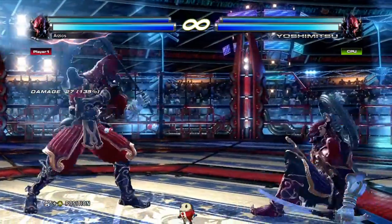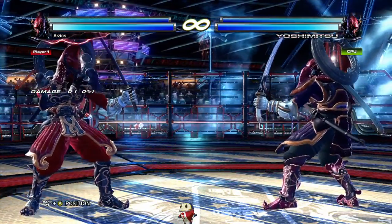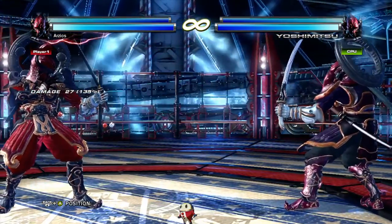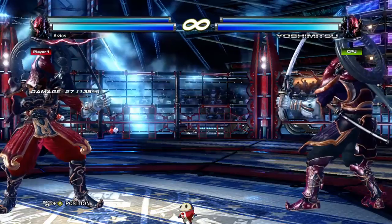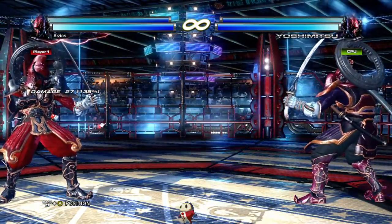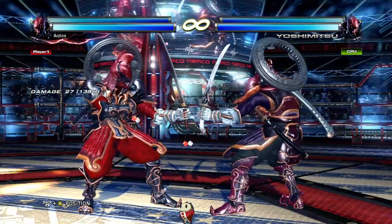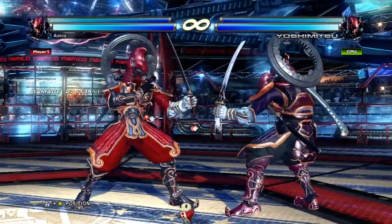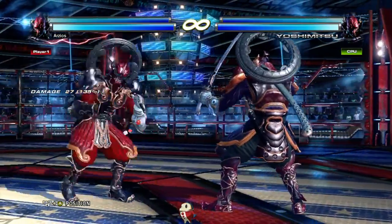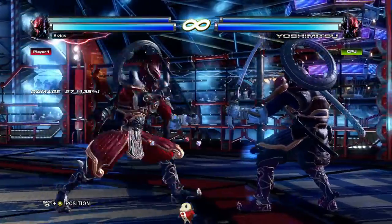Crouch dash 1 and Fubuki knee are the whiff punishers you want to use when you know you're going to punish something bad. Crouch dash 1 has great range — it's a 17-frame mid. It is launch punishable, but if you get good at executing it and placing it well, it's hard to punish at tip range. Fubuki knee is technically a 16-frame mid, but with the dash you'll get it out closer to 18 frames — it's a pseudo-safe launcher. If you're not confident in the execution, you can use forward forward 4 instead.